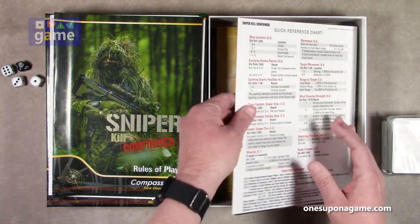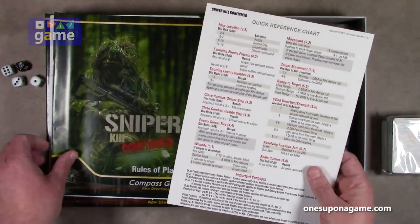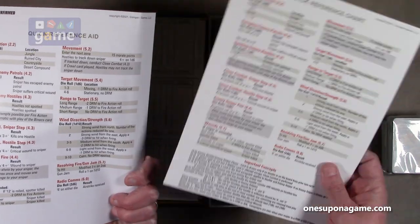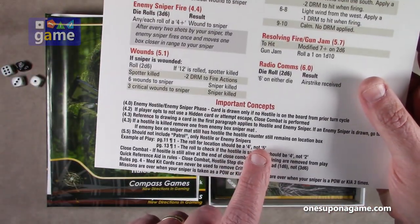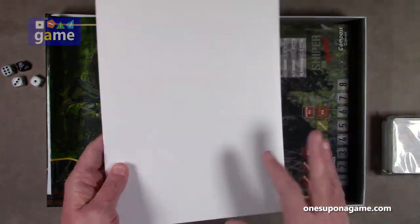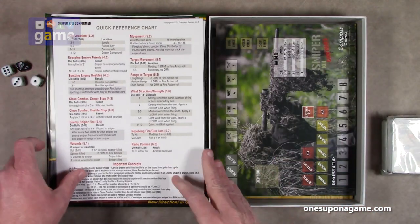The quick reference chart is the same as what's on the back of the rulebook, with a little more detail. It's got an important concepts section, and it's single-sided on very sturdy card stock. Very nice.